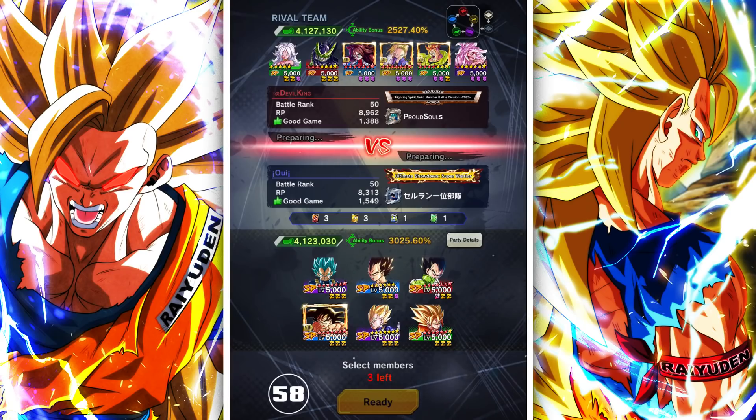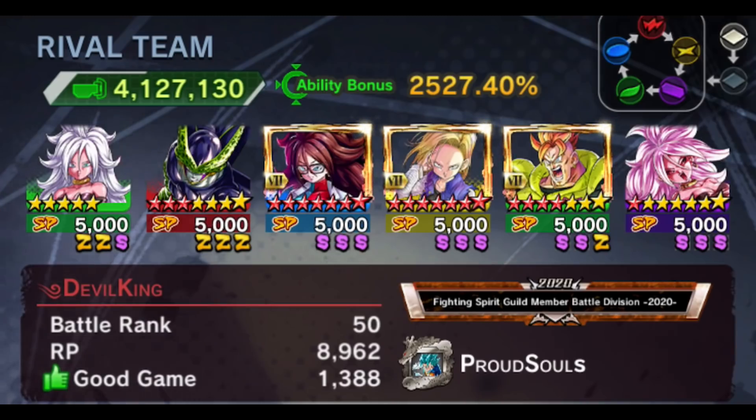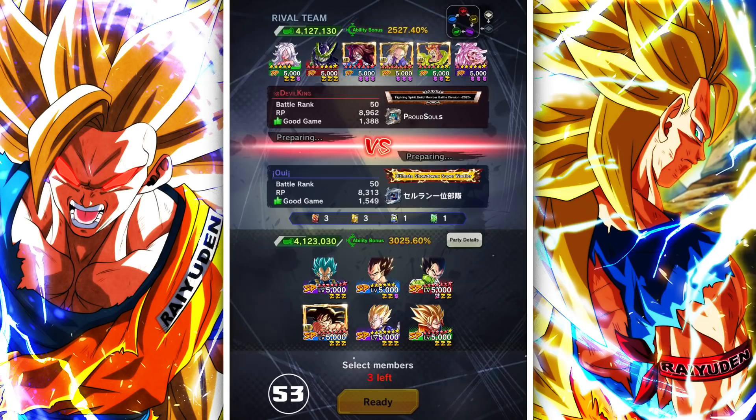Next match: going up against Devil King, running androids. Certainly a devilish-looking team here. I think he's just going to go with the triple android Zenkai setup — there's no real need for him to bring anyone else outside of that because it kind of counters me pretty damn well. We're pretty much a neck-and-neck match here, so let's do this.